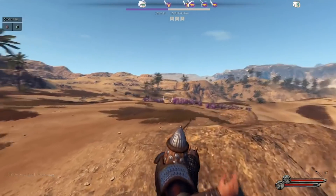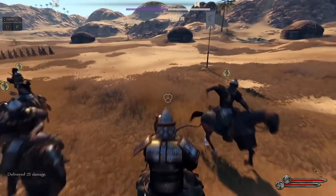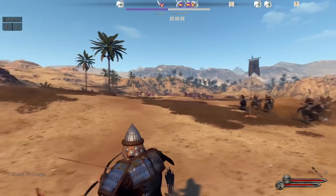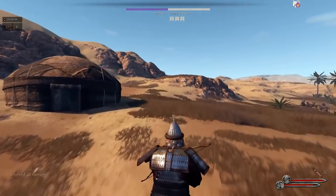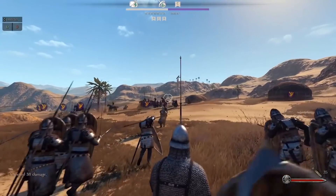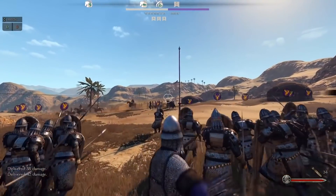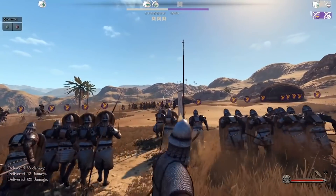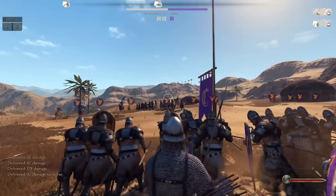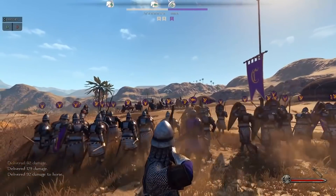Units for the Empire we've seen include the Imperial Bowmen, Skirmishers, Heavy Archers, Cataphracts, Heavy Horsemen, Horse Archers, Infantrymen, Light Infantrymen, Trained Infantrymen, Veteran Infantrymen, Legionaries, and Sergeant Crossbowmen. In some newer footage we've also seen names such as Velites, Equites, and Palatine Archers. While many of these unit types appear in other factions, the Cataphracts, Legionaries, Velites, Equites, and Palatine Archers seem to be Empire specific.